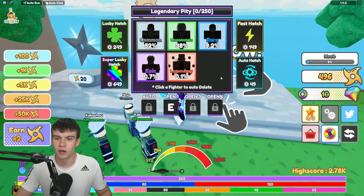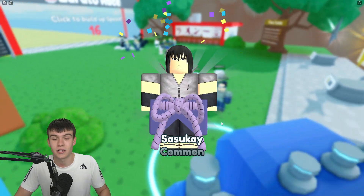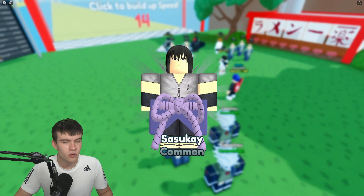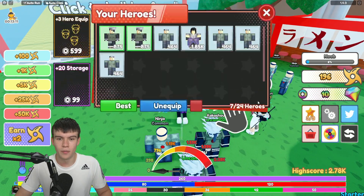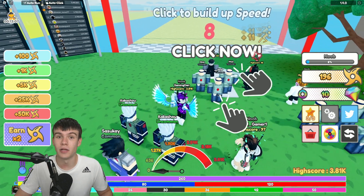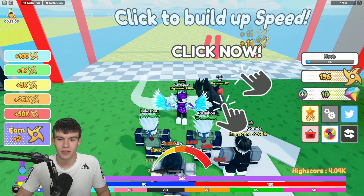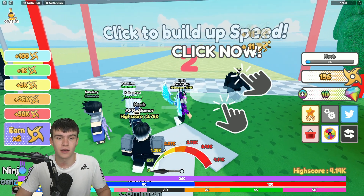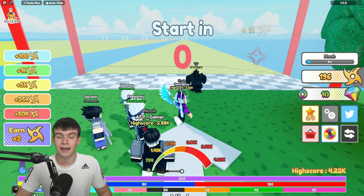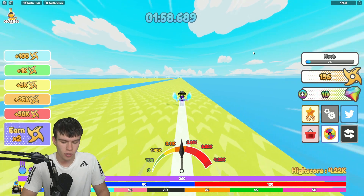Let's open up one of these right now and see what stats we get. We got a common — not too good at all, but it depends how fast it is. It's 1.85k speed, which is going to help out a ton. We are already at free pretty much 4k speed. The race is starting — 3, 2, 1 — and we've got 4.2k speed now!